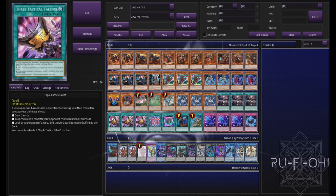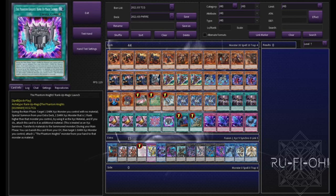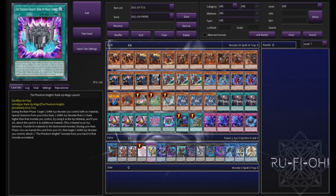Triple copies of Triple Tactics Talent. If you get hit by hand traps — which is a real possibility with this deck — this is a good way to punish your opponent, and in doing so you can push yourself back into the game, generate advantage, and all the rest of it. We're running one of each of the Rank-Up Magic cards. These are for just spamming through our Xyz summons. With Rusty Bardiche being at more than one, you could potentially run additional copies if you wanted to, but I think this all works perfectly fine as is.